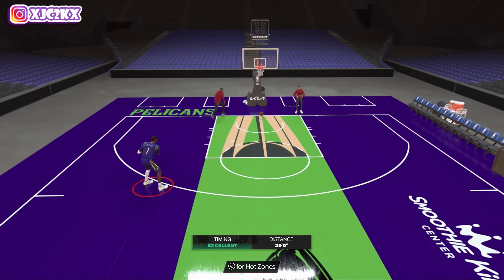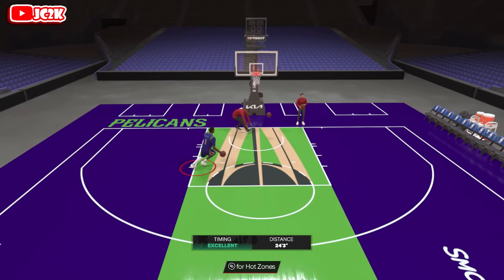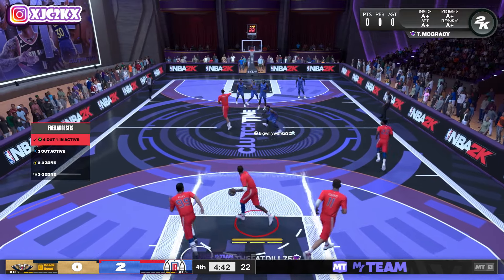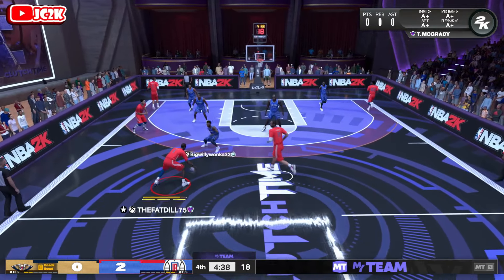Regardless, he's going to be a dog — there's no doubt about it. PG T-Mac can be one of the best point guards in the game. Let's hop into a game and see what Tracy can do. Hopping into this game — we're going up against a Diamond Kyrie user who actually knows how to use it. This is going to be an interesting matchup.